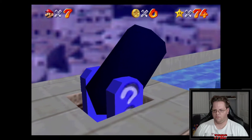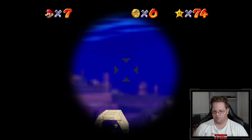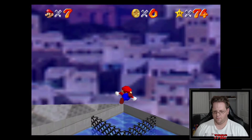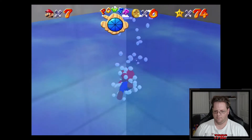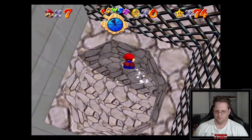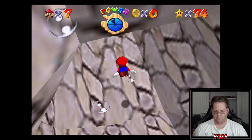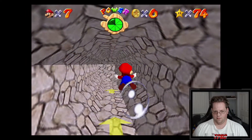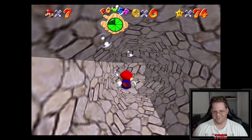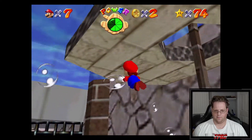Get ready for blast off. That's the exact representation of where you need to go - launch yourself right there. Perfect. Now the problem is because the water level was so high it's going to take us a little bit longer to get down there - we may be cutting it a little close. Okay, there's the first red coin.